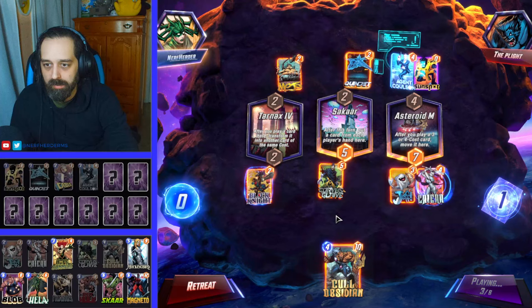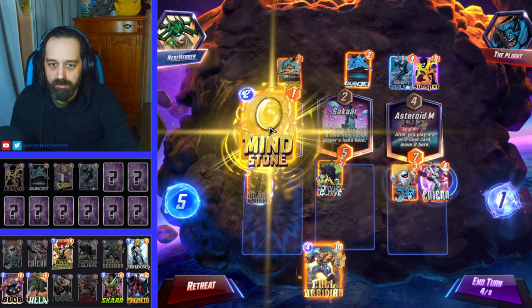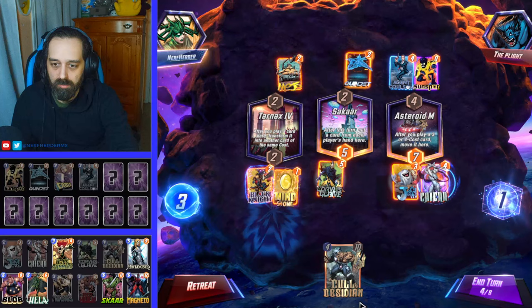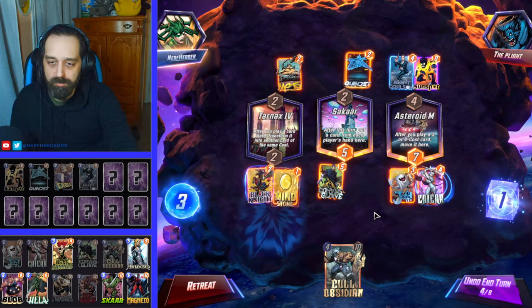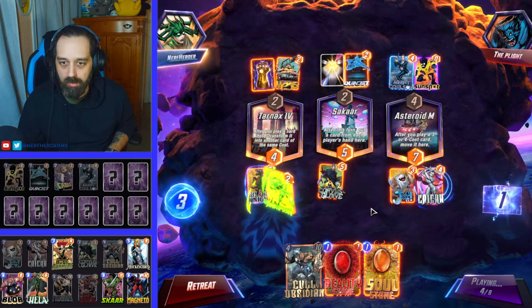That sucks. That's six. Let's just go Mind Stone. He's got a Mojo there, so I'm not sure I want to put something over there as well. Coal Obsidian into Tarnax — I feel like that's a bad play. So we'll just do this. And then next round we can go Stone into Coal Obsidian.